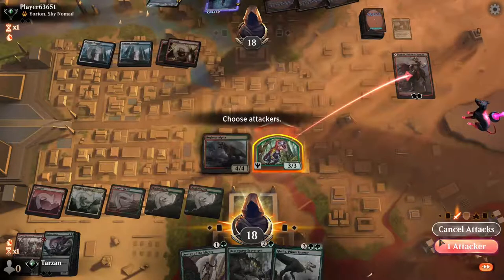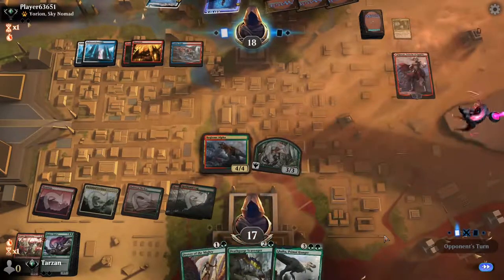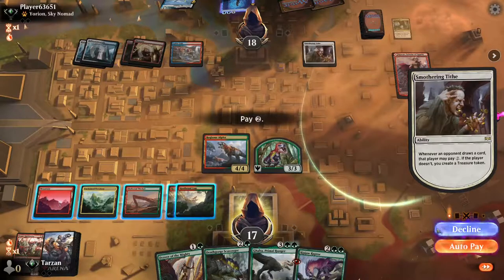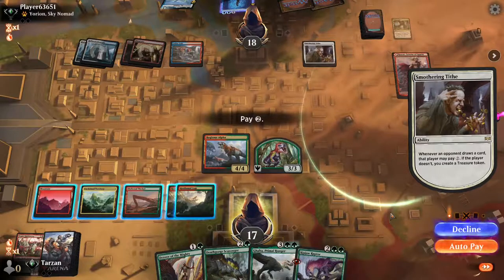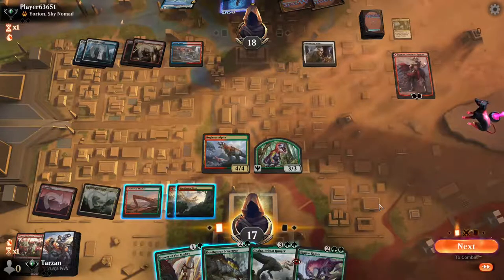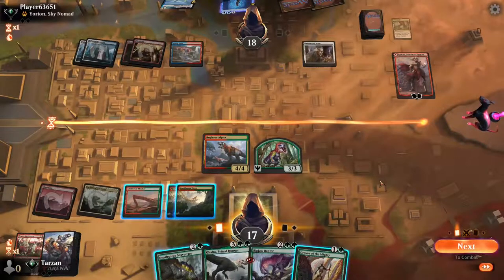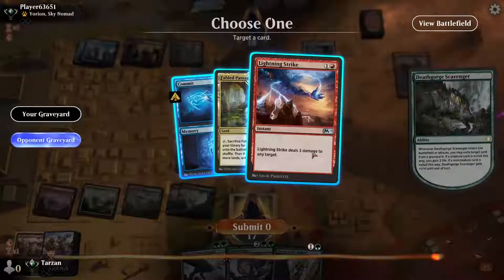Hasty Galta next turn if they don't kill either of those — I expect one of them to die. They're doing something... alright, Smothering Tithe. We can still pay two and then just go with Drover, drop Skeleton down to two. We don't want to give them any more Treasures — leave them at one, and that's game. Yeah that's gonna be good. We'll get rid of Lightning Strike. Miscounted — math is hard but we'll make it work. Nice getting that Commit — Memory, they don't get that Memory half so that's pretty good.